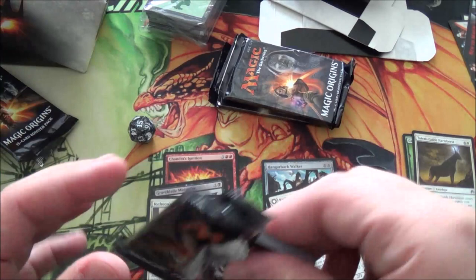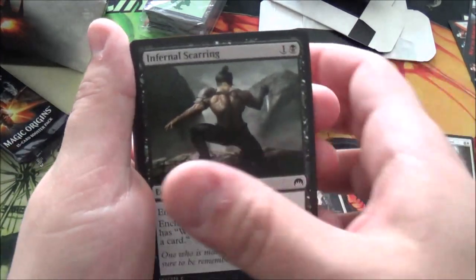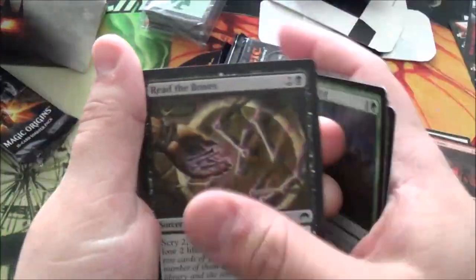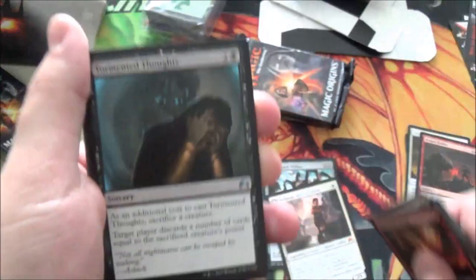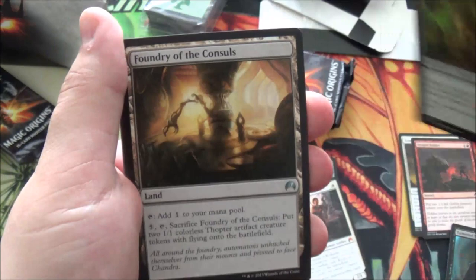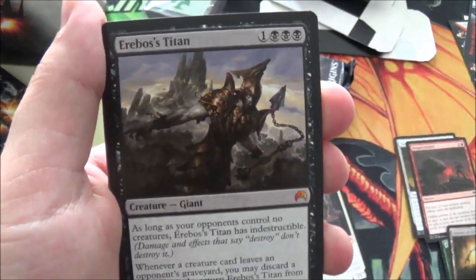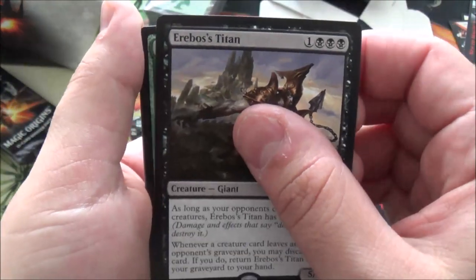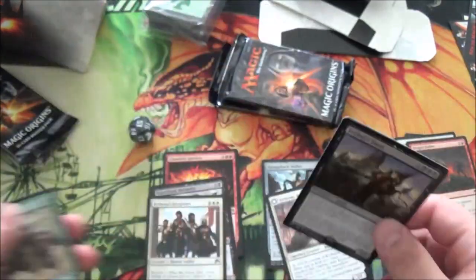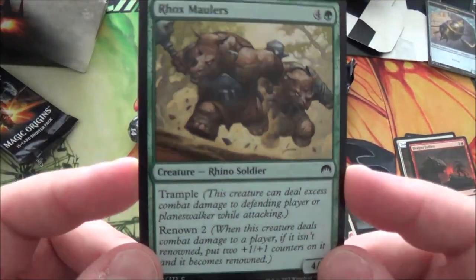Oath of the Gatewatch really does ease the pain of getting nothing in a pack with full arts — full art lands. Pulling just regular basic lands is not the same. Alright, Dragon Fodder — still pretty good. Another foil — come on foil Chase. Tormented Thoughts, Conclave Naturalists, Foundry of the Consuls again. Our rare is Avaricious Dragon — he's not bad actually. And our foil is Roc Smalders, and then a swamp. Not even a cool foil. Foil Roc Smalders, foil Rhino — pretty damn good in Limited, not so good otherwise.